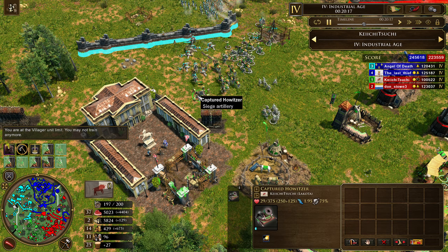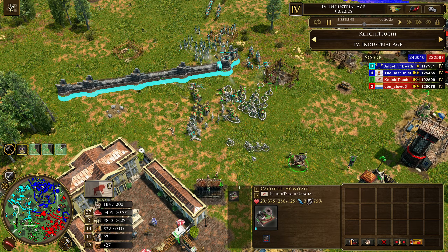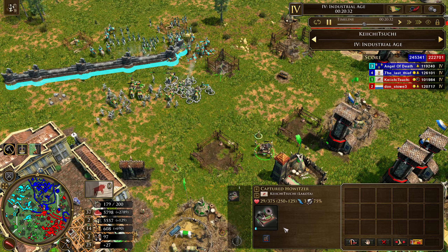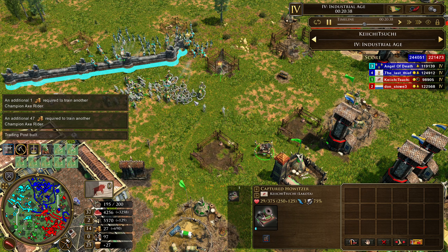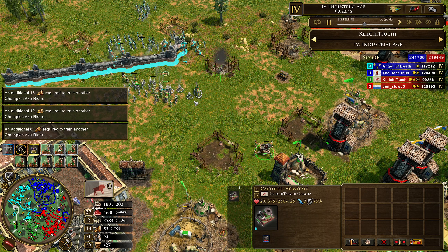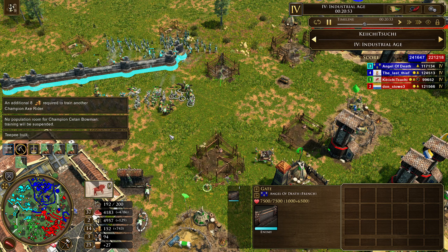It looks like Lakota were actually going to go for a siege themselves — they got the Captured Mortars, the Captured Howitzers. These are the only sort of artillery unit that Lakota can make; they make them through an outlaw-style unit that costs coin. Only one of these mortars remains, but they keep it alive and actually start sieging, because you're going to need things like Captured Howitzers to actually siege across and start blasting this wall and hitting the French base.